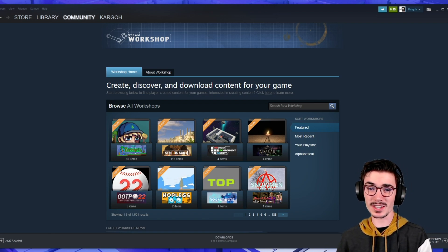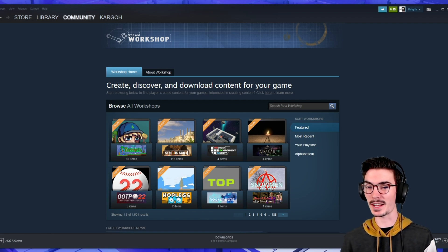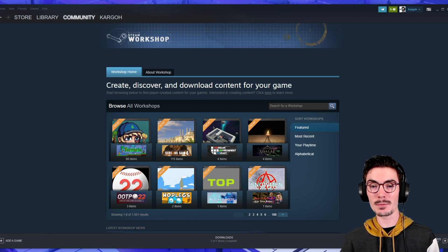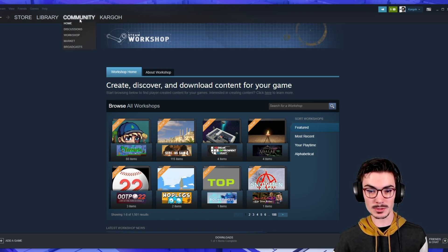I can't wait to do adventure levels and even new Terraria golf levels — maybe even feature them here on the channel. It sounds super exciting. I can't wait to see what you, the community, builds out. But to do so, go ahead and navigate to your Steam store or your Steam client and then go to Workshop.